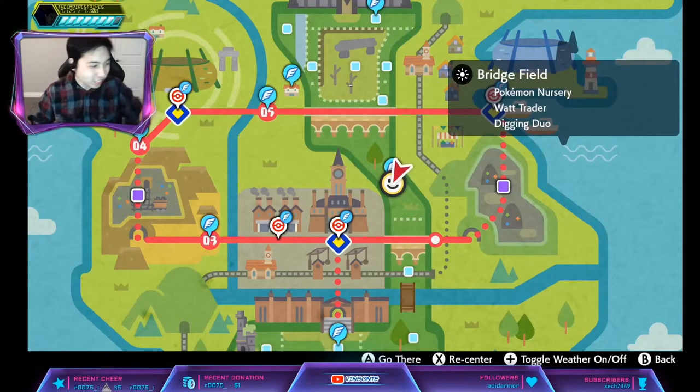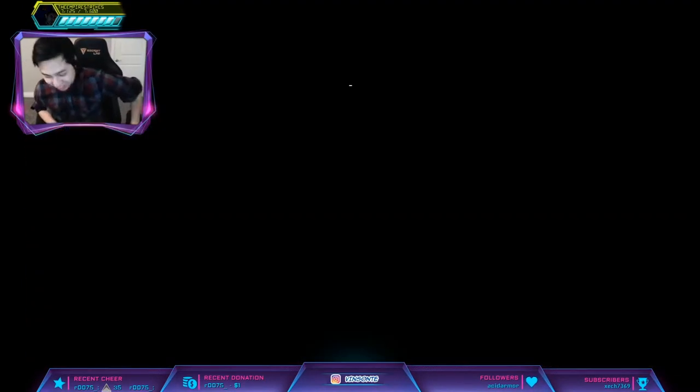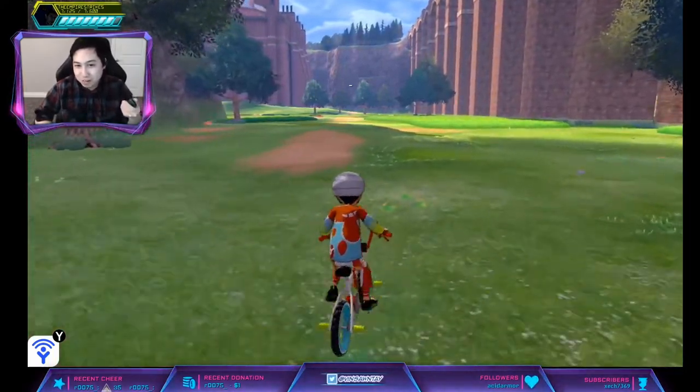Hey, Vesanta here. In this video we'll look up hidden ability Togekiss. The den we're going for is Den 82, and Den 82 is the Alcremie den — the Gigantamax Alcremie den. It spawns at 40% for a four-star and 35% for a five-star.